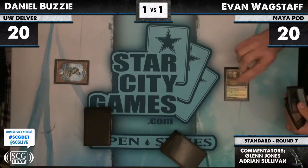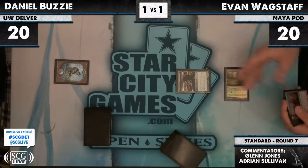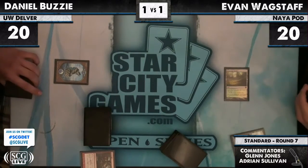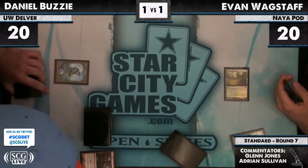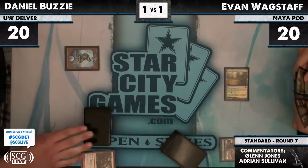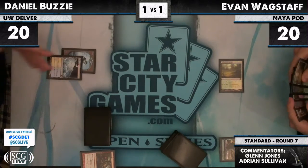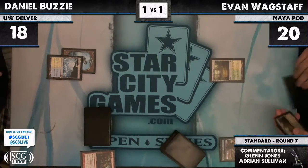It looks like Daniel lost game two, the sideboard game, because he gets to start in game three. He starts with an Island. He has a Gutshot before he draws a card, from Evan Wagstaff — showing off the Gutshot was already there. Evan Wagstaff getting the ideal open for his deck, which is a turn one mana source, and the ideal response: there's the Gutshot.